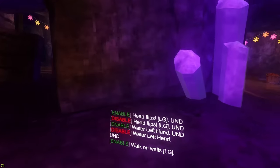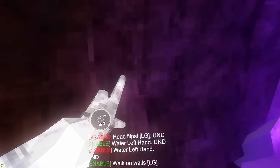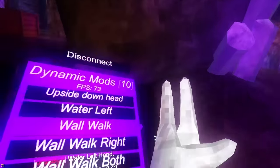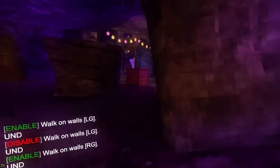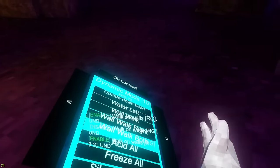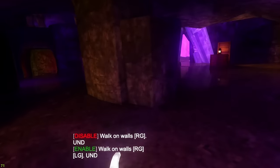Water left - not working. Wall walk left adds a slight gravity effect that pulls you forward. Wall walk right pulls you the same way but with right grip. Wall walk both hands is just both hands with left and right grip.